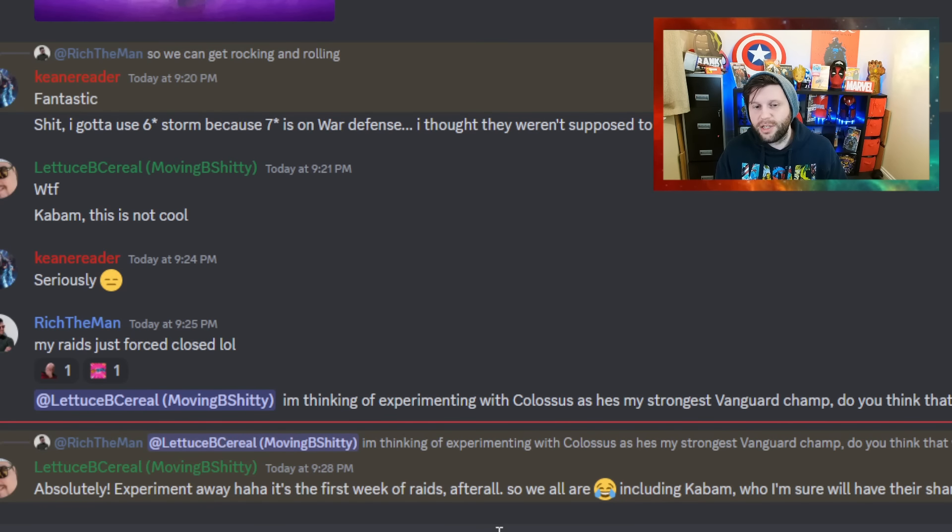If you're concerned about using a certain champion, here's a good example. Even though I kind of knew I was going to use Colossus, I shot a message to my alliance leader just to check. Funnily enough, Lettuce is like telepathic — it kind of knows exactly what I'm going to say, which is: look, it's the first time, just go experiment with whatever champion and see what the results are.